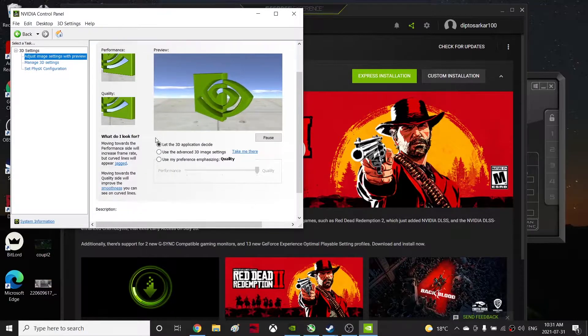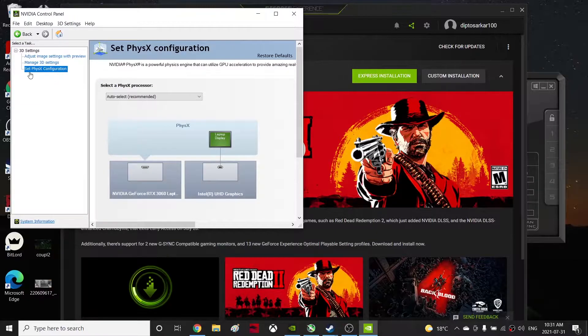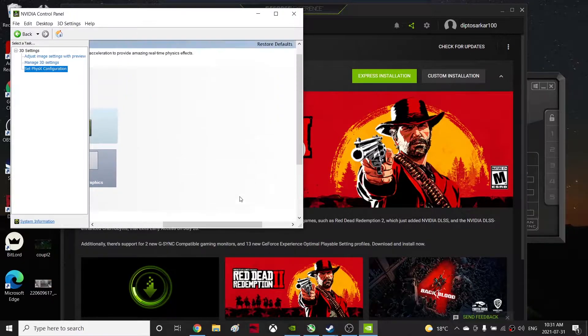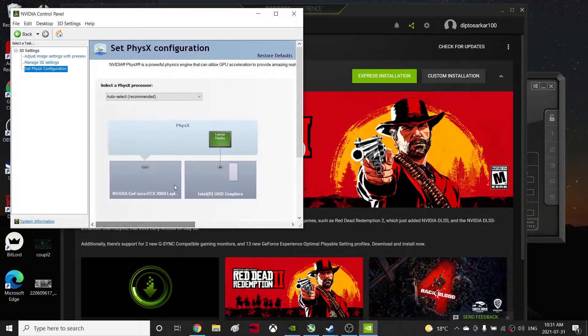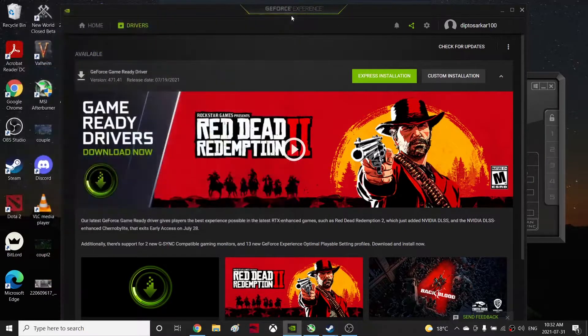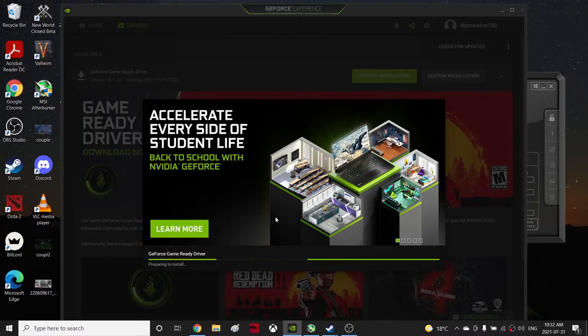Go to Set PhysX Configuration, and from here go to the left side and select your GPU instead of the CPU. What this does is it will use your GPU instead of your CPU, so you'll get more FPS. Click Apply — that will apply the change and you'll get an extra boost to your FPS.